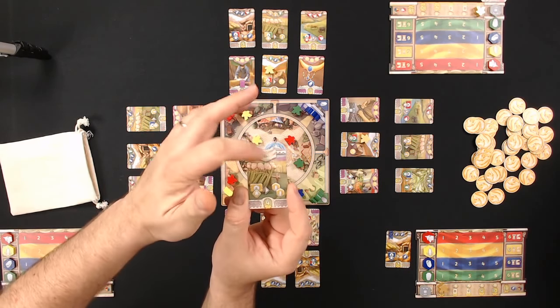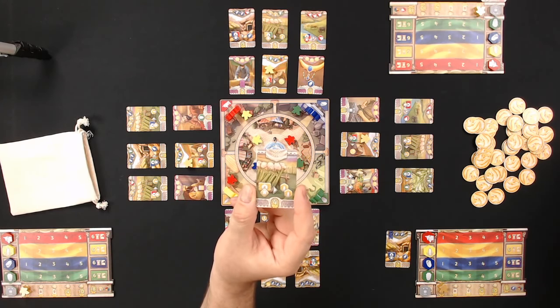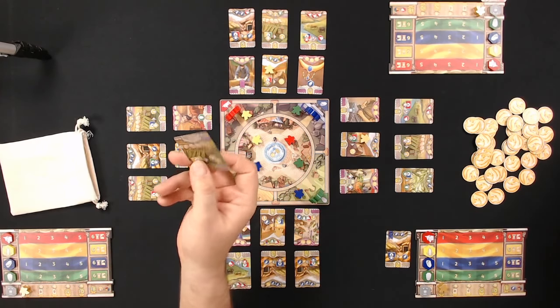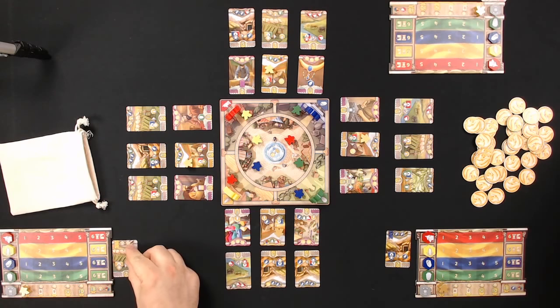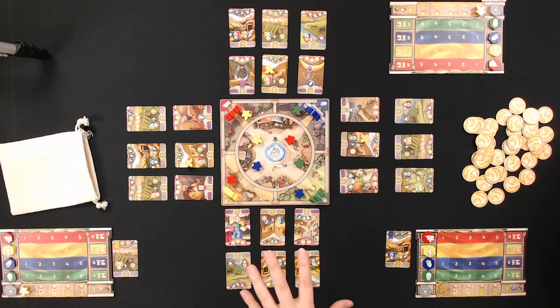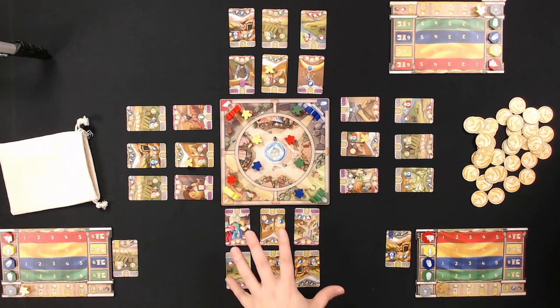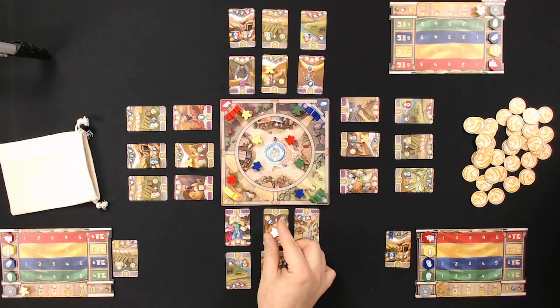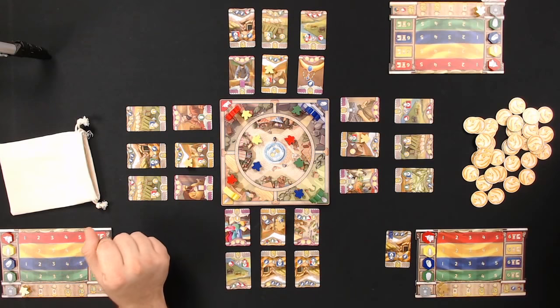The game ends when one player develops seven pieces of property in a three-player game — it's eight, seven, and six respectively for two, three, and four players. There are 44 cards in the game arranged in a set pattern of two purple, three gray, and one merchant card per quadrant, though the exact layout is variable. We'll explain the golden Lydian merchant meeples as they come into play.